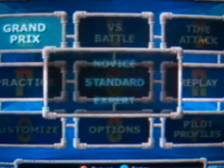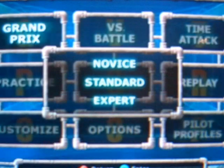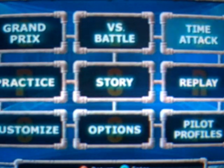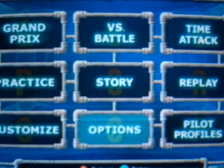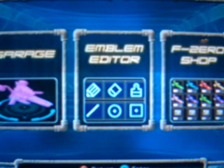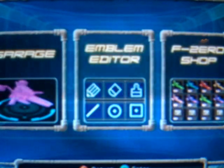In the Customize section there are three things: each race you complete, you unlock more items to put onto your vehicles — I'm not sure how to do that just yet, I might need to look it up. Emblem Editor is where you can draw, as best as you can on a GameCube controller, your own little signature and it'll put it onto the raceway. And F-Zero Shop is where you can get the parts, and in the garage you can put them on.